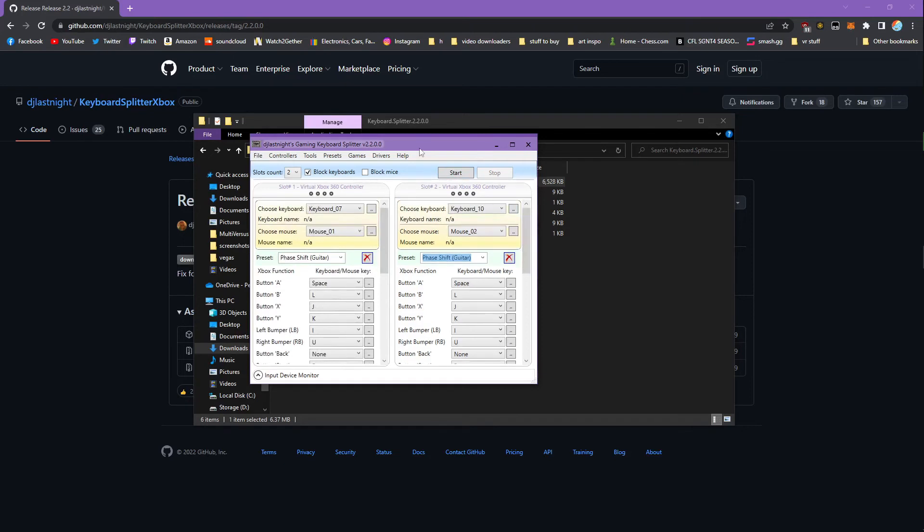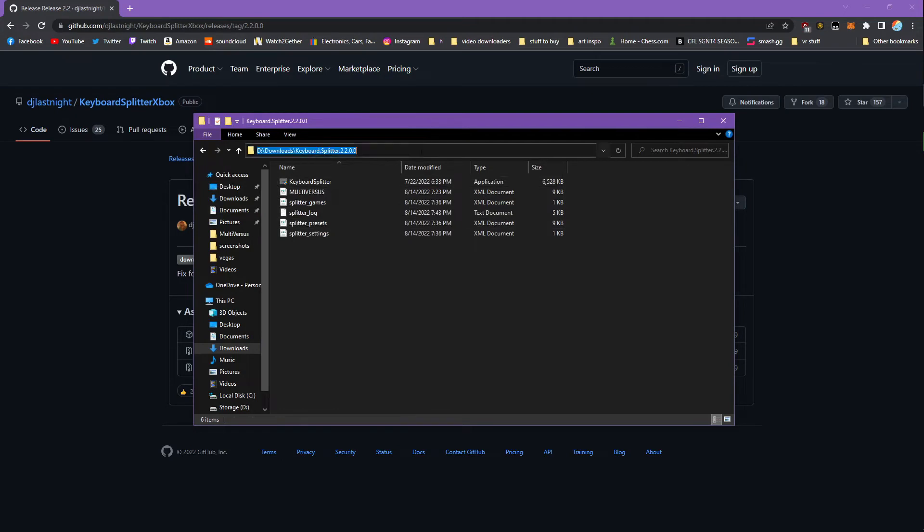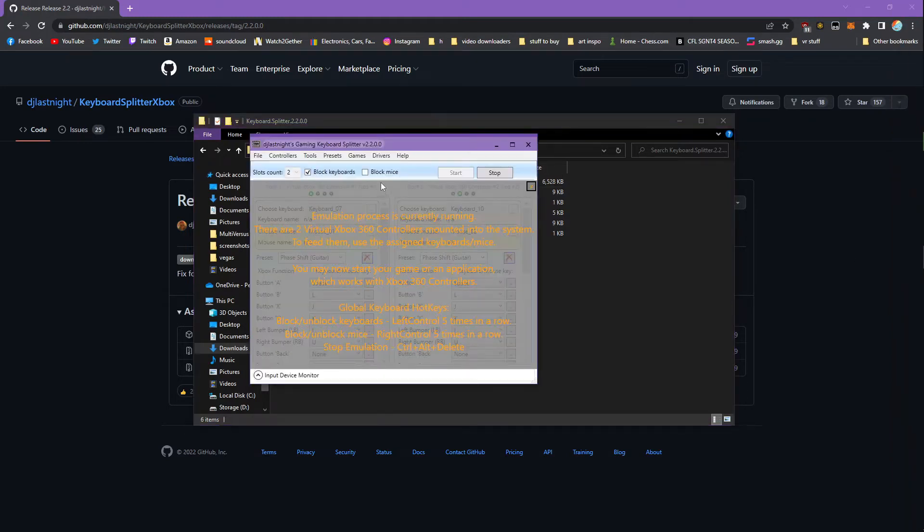This is really all the setup that's required. Once you're done setting all of this up, you can just click the Start button. You'll probably get a little pop-up saying it's setting up controllers. Essentially, as long as this is checked here, it's going to block keyboard inputs — so if I go over here, I can't type anything because it is locking the inputs. If the keyboard splitter is running and you want to re-enable, you can just tap your Control key five times. You'll hear a sound letting you know it has disabled and given you access to your inputs again. Then you can tap it again five times to block the keyboards once more.